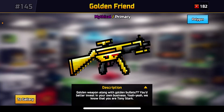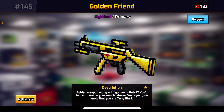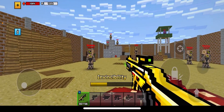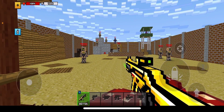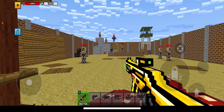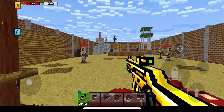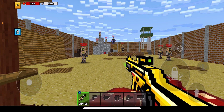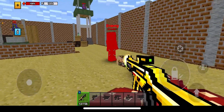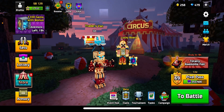Four times zoom. The golden weapon, along with golden bullets — you'd better invest in your own business, yeah, we know that you are Tony Stark. That is the description. I actually got this for 1000 coupons instead of the Viking. I know the Viking is op, but I got this instead. The fire rate on this is insane, it feels really fast, and I really like that it has four times zoom — I like primaries with scopes.